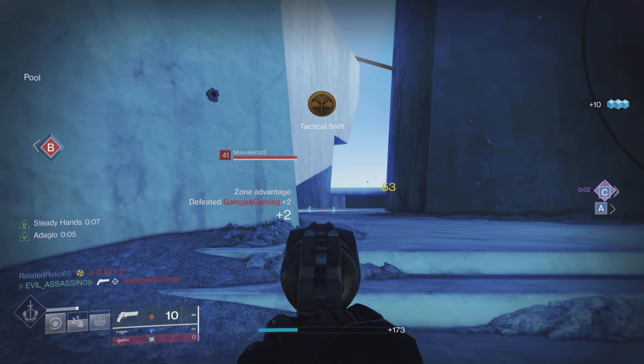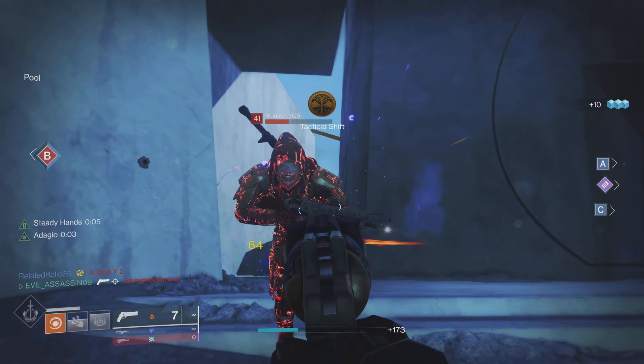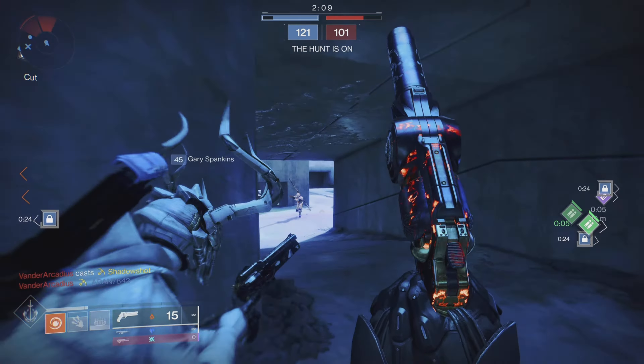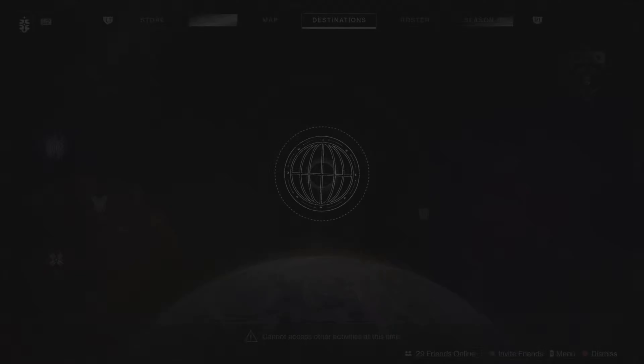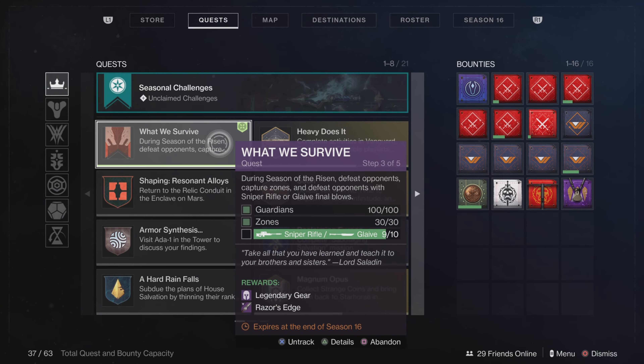The next part is getting 20 kills with a hand cannon. I went and started using the Frontier Cry, which is a really overpowered hand cannon. At first you still got to get used to it, but as you can see right here, we did complete that part of the quest.